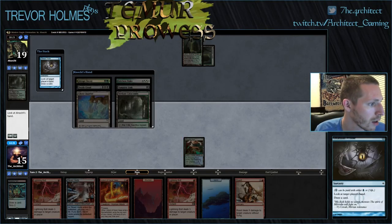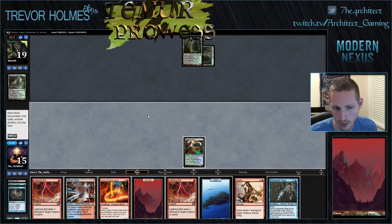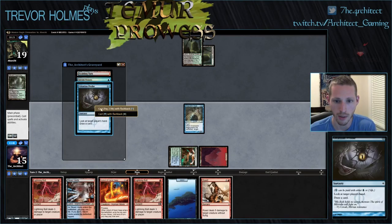Abrupt Decay, Death Cloud, Ghost Quarter, Kitchen Finks, Vampiric Link, Verdant Catacombs — so his next play is just to play a Kitchen Finks I would assume. Vampiric Link is interesting. I think we want to get the Abbot down as quick as possible. I can Snapcaster the Gitaxian Probe. Kitchen Finks is going to gain him some life though. This is fine — this gives us a turn to play, which is what we really wanted the Abbot on the field for, and we still get to get a card with Abbot.